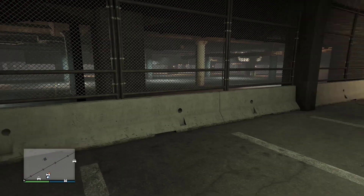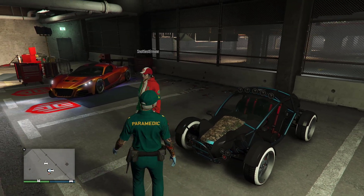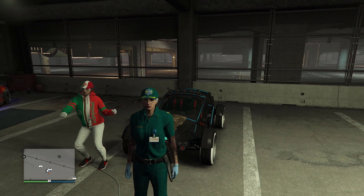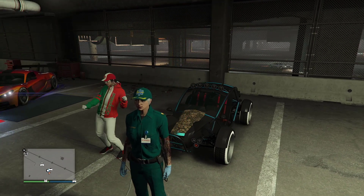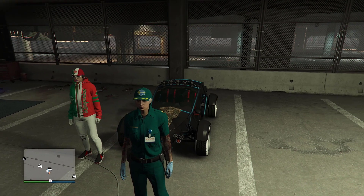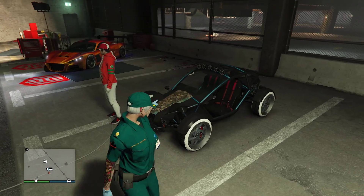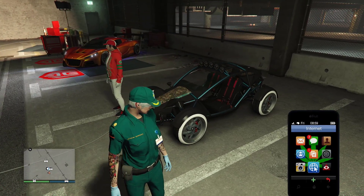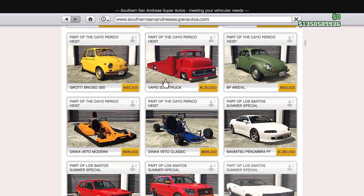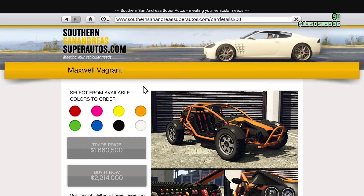Welcome back with another GTA 5 car-to-car merge. I'm gonna show you how to merge a plane using a gift card glitch. It's pretty simple — you need a friend, and you don't need anyone on a different targeting mode. All you need is the Maxwell vehicle from the Southern Senator website, which costs 2.2 million.